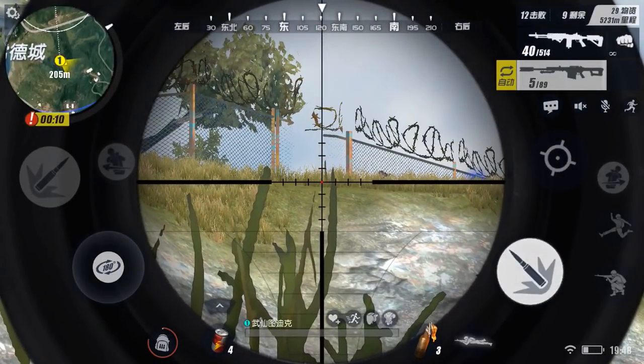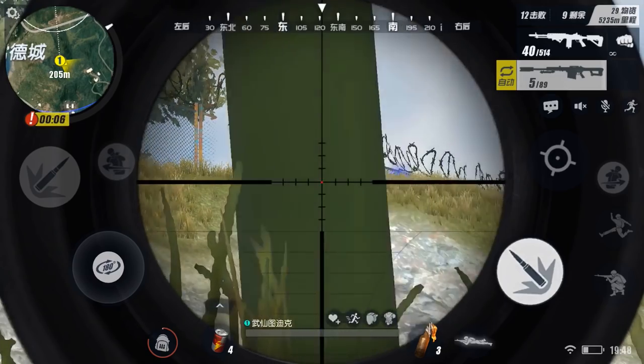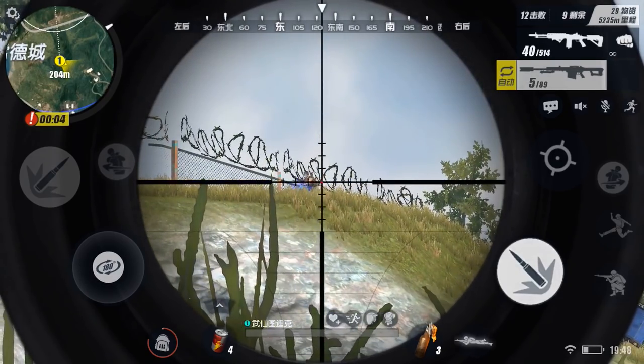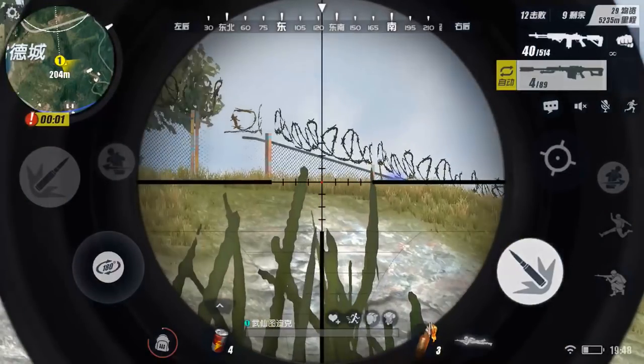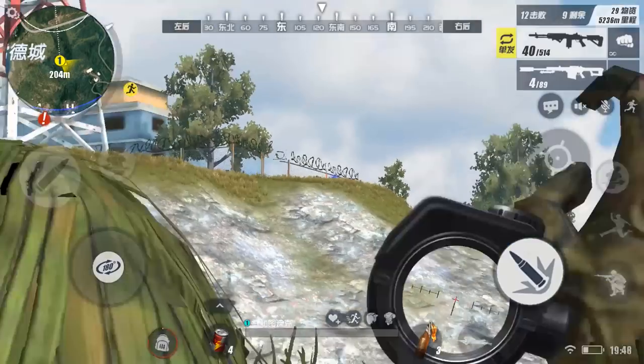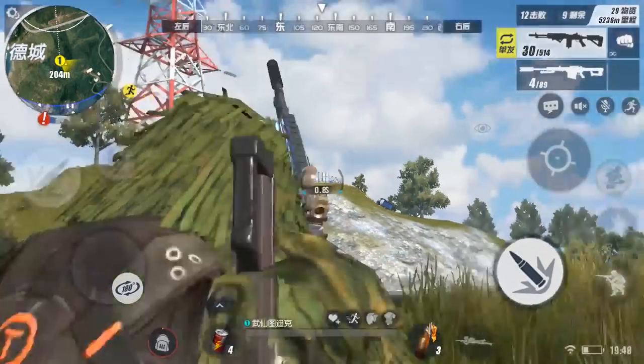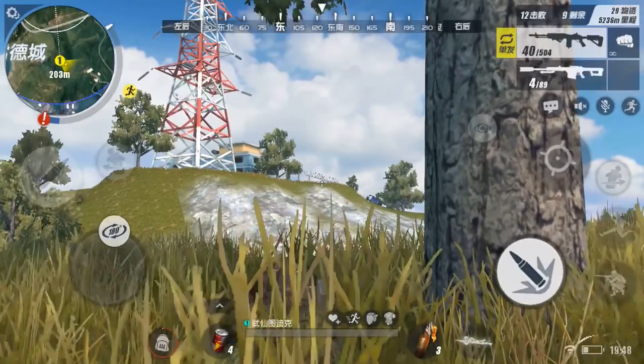As I look up at the compound I see a guy. I thought he was behind the fence but then I see him move and realize he wasn't. I hit him in the body for 79 damage, which isn't a one-shot kill. He goes prone behind some grass and I try to spray him down with my M14, but none of the shots connect, so I go prone again and hope he doesn't see me.